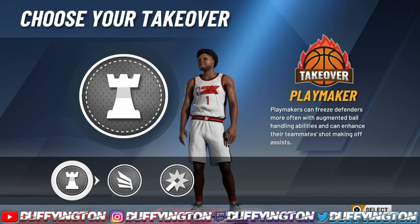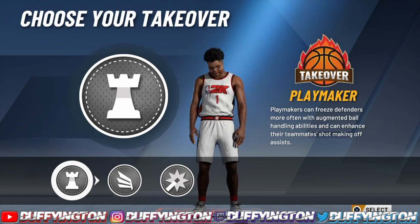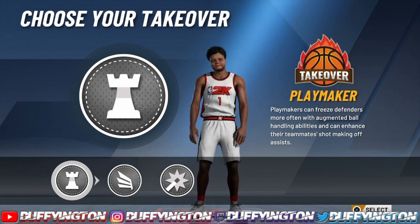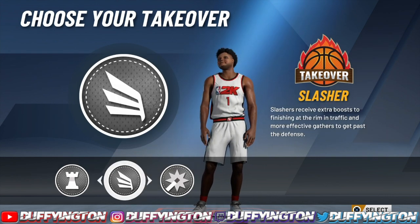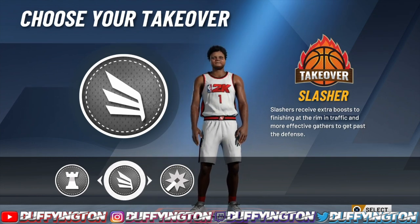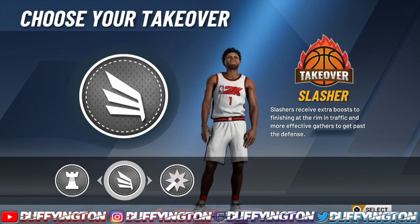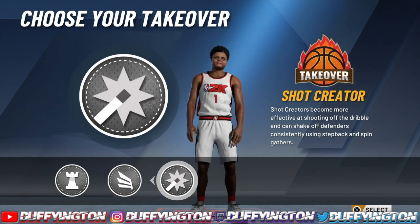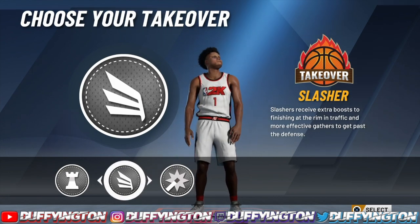Now for the takeovers — you get playmaking, slashing, and shot creating. You cannot go wrong with either of the three. It's really your preference. You can rock with the playmaking, make people fall, dot your teammates. Or you can dunk on people. I definitely recommend slashing on this build because it helps out so much — it makes your player faster, you dunk on people, you blow past people. Or if you wanna do all that fancy stuff, rock with the shot creating. But I'm definitely rocking with slashing.